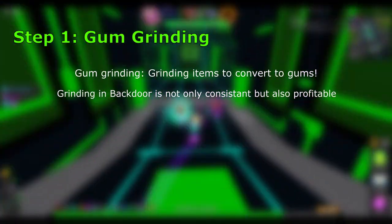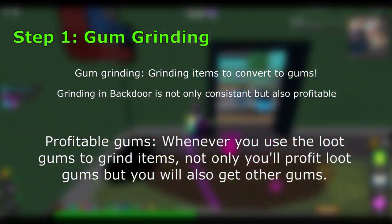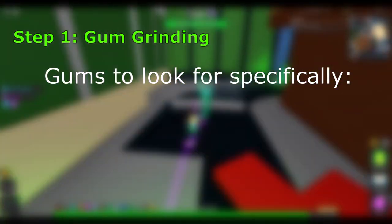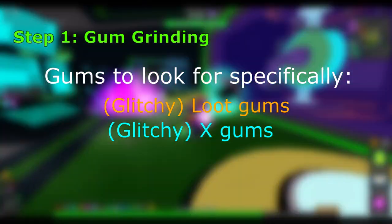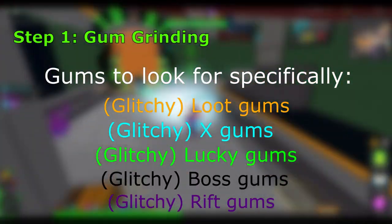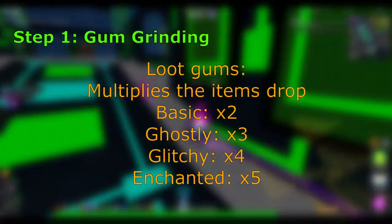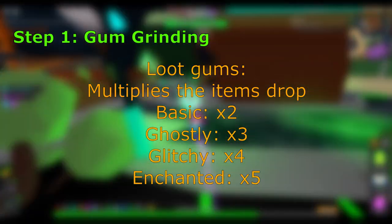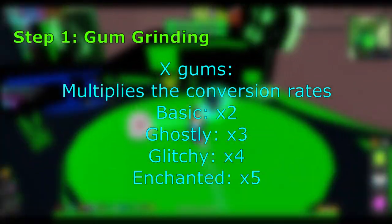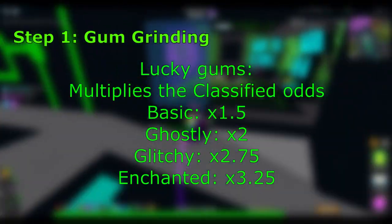Profitable means that if you're using loot gums to grind in the back door, when you go converting you'll get more loot gums in return plus other gums alongside. The gums you're looking for specifically are: loot gums, the X gum, lucky gums, boss gums, and rift gums. Loot gums are needed for rebirth grinding and for gum grinding itself. The glitchy X gum is for gem grinding, which comes after the rebirth grind. Lucky gums will be used for unboxing, which we'll talk about later.